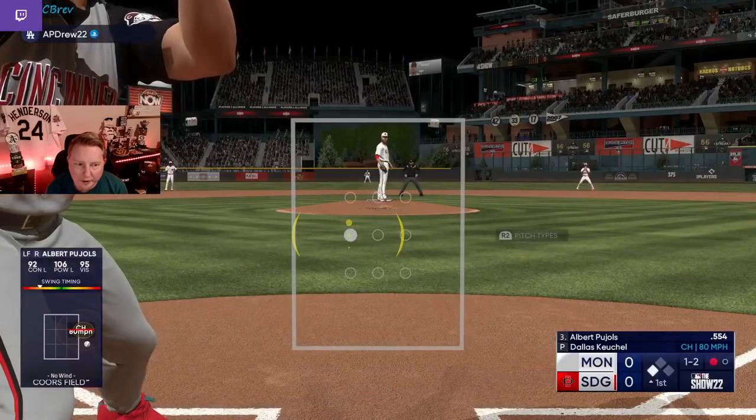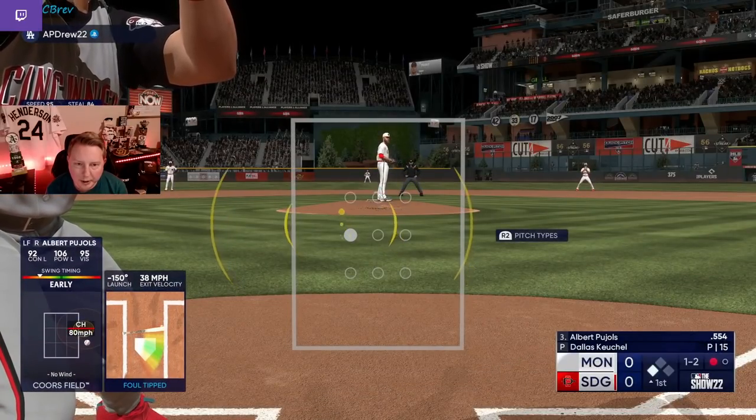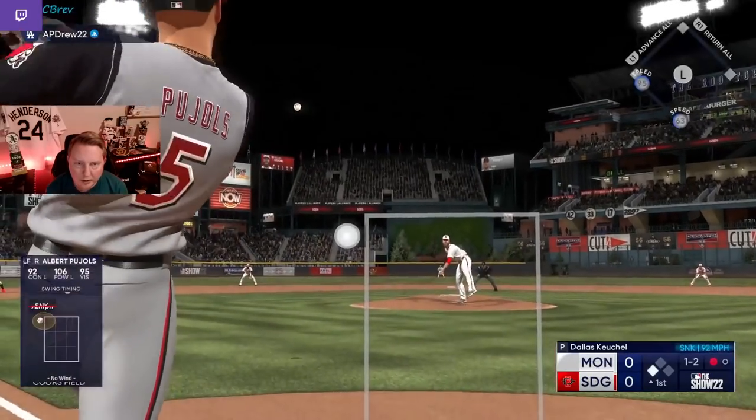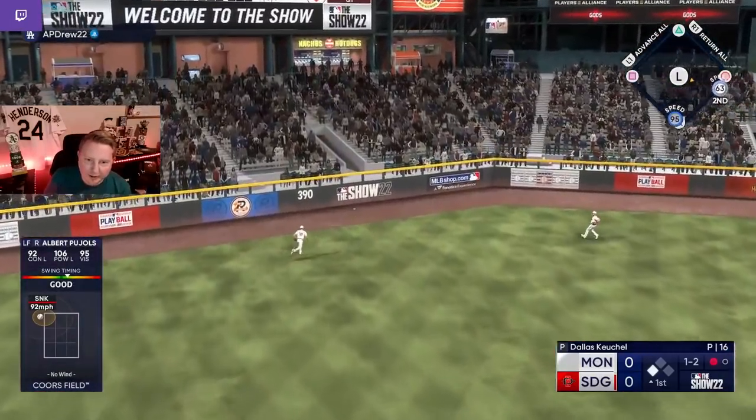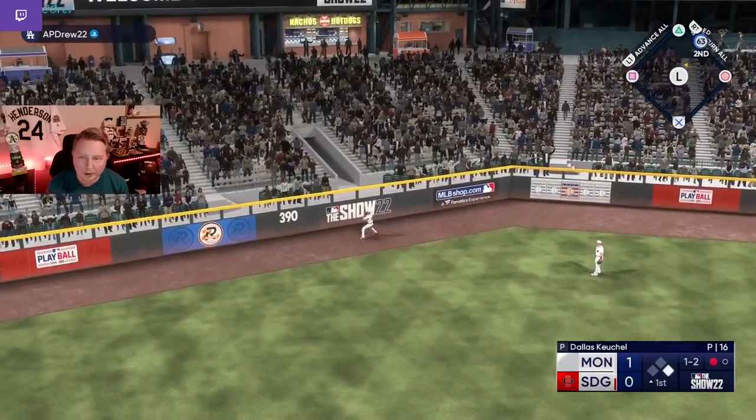Cannot strike out here. He's tried that backdoor cutter versus a righty twice, so we'll keep that in mind. Got to take a hack there — cannot strike out looking, need this ball in play. Pujols in the gap. It's better than in play — it's a double! And we touch Keuchel up early.